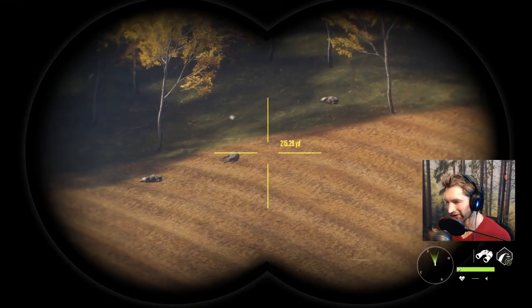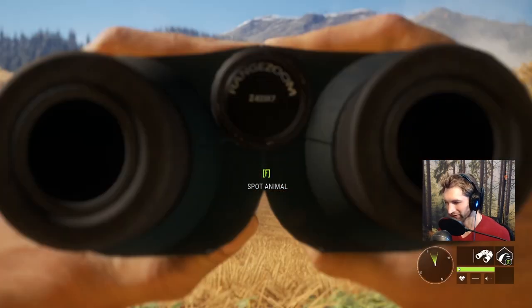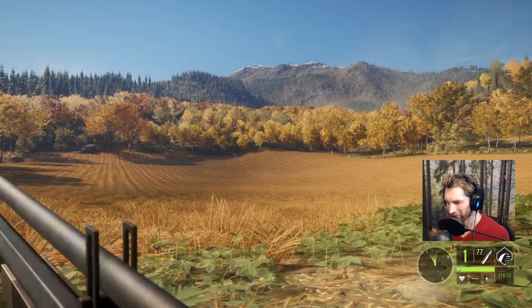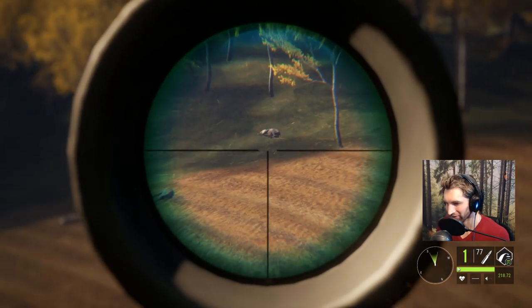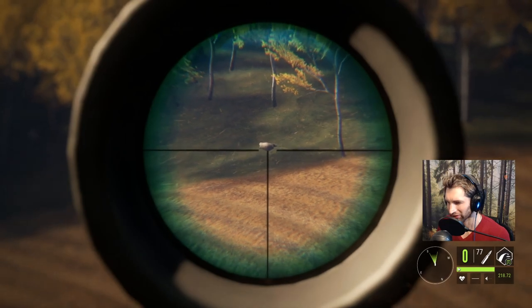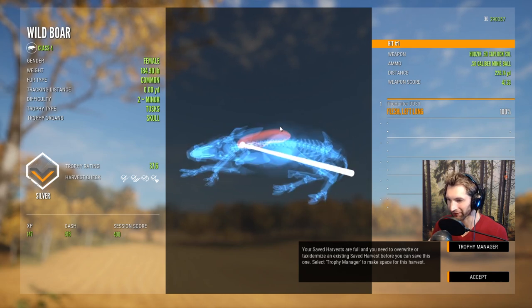I kind of want to test the limits on this 50 cal muzzleloader. We have three wild boar out here — this one is 220 yards, we consider one at 210, and that should be pretty much right on. 225 yards... how did we do? Pretty good. Let's find out how far that actually was — 226 yards and left lung. Not bad, and pretty much exactly where I was aiming.